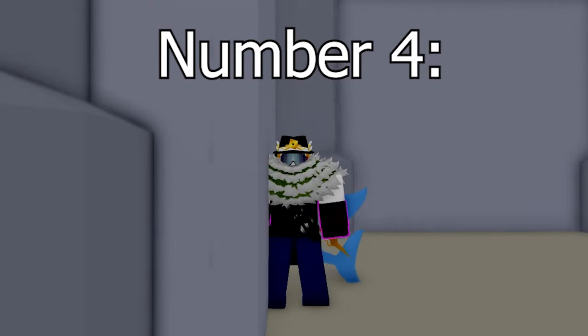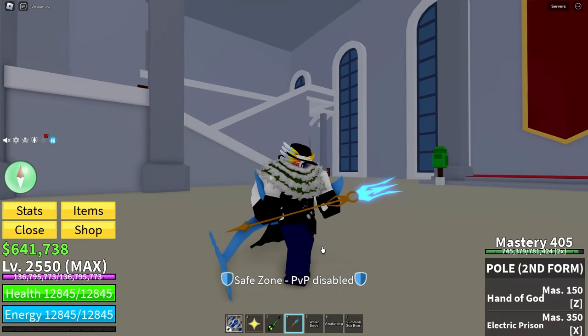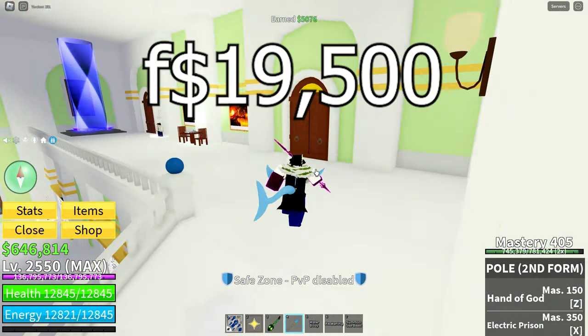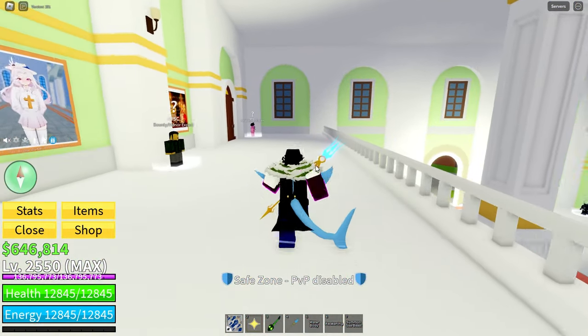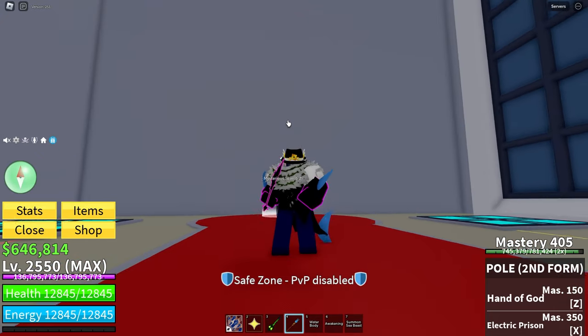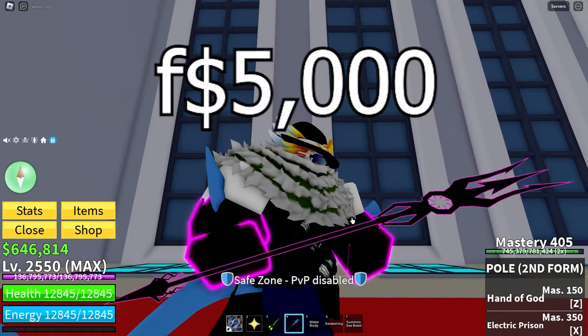Number four, we have the good old Pole V2 — this sword right here. So to get Pole V2, you will need to eat rumble fruit and then in total use 19,500 fragments to get this thing. Once you have rumble fruit, you need to spend enough fragments — which I think is 14,500 — on awakening each rumble move by doing rumble raids in the second and third sea. Once you have all of the rumble moves awakened, you need to do one more rumble raid in order to talk to the thunder god and buy this sword for 5,000 fragments.